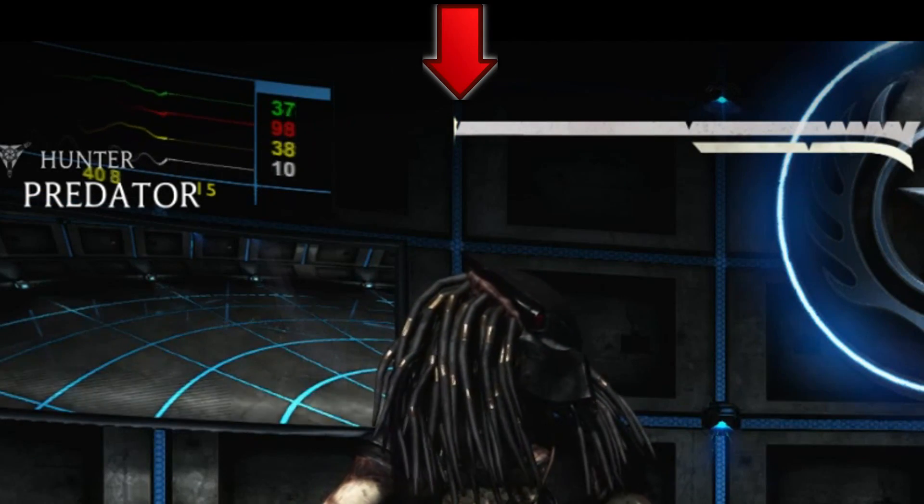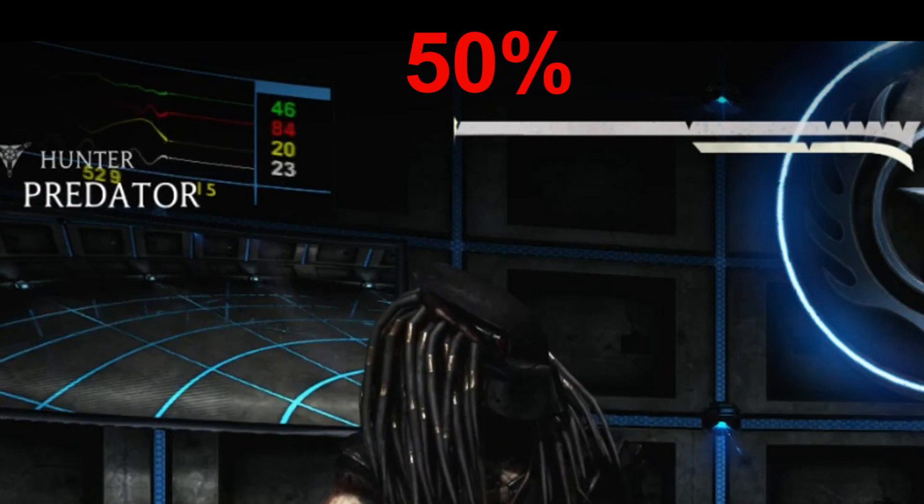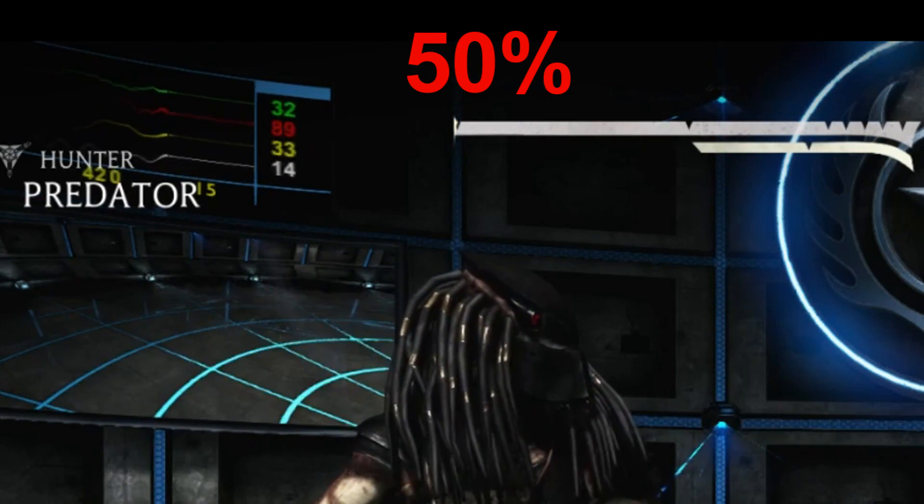This mark right here in the middle of the health bar means 50% health. So if your health gauge reaches this point, it means you have about 50% health remaining.